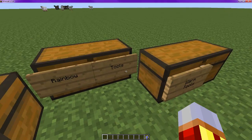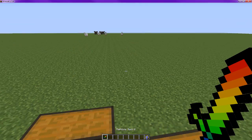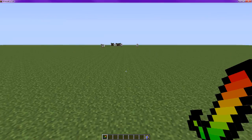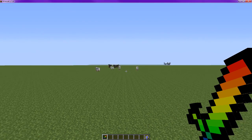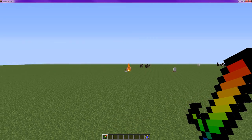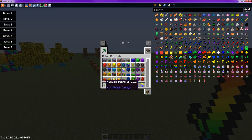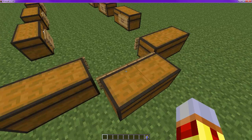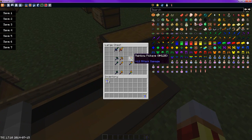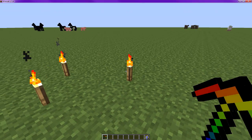If you mix the cool tools and the warm tools together, you get the rainbow tools. The rainbow sword is pretty cool, because if you right-click, it shoots lightning. Basically, wherever you're looking, you can catch things on fire. It's pretty awesome. With the rainbow pickaxe, if you right-click, you place a torch — and I think that's pretty cool.